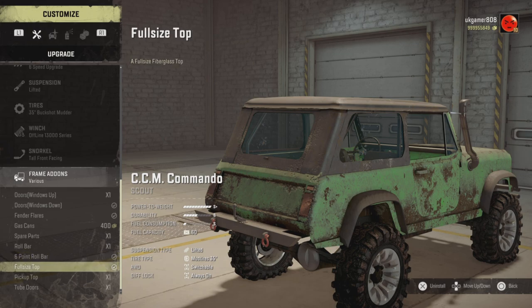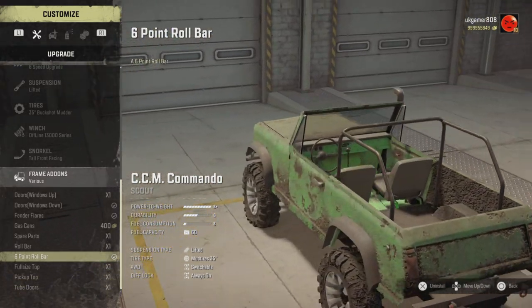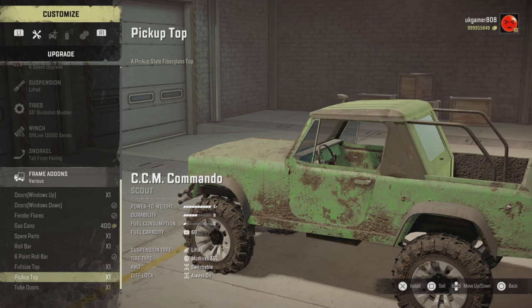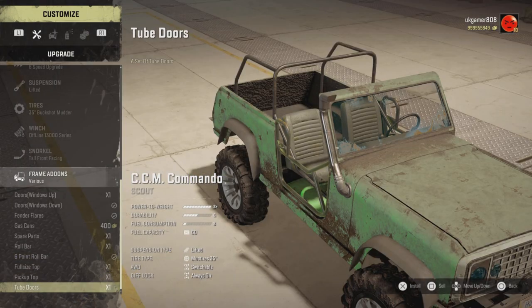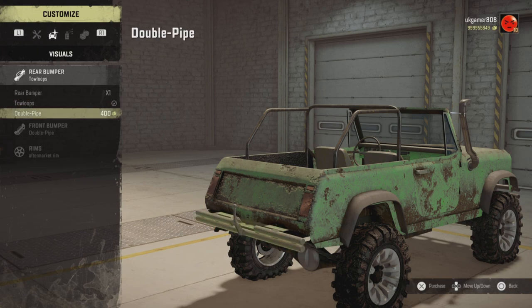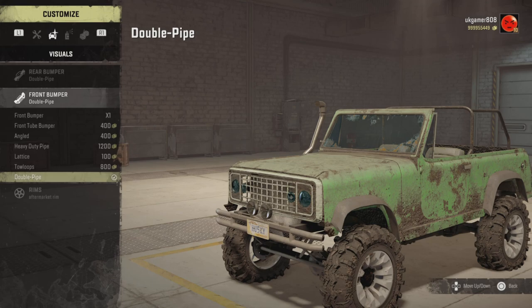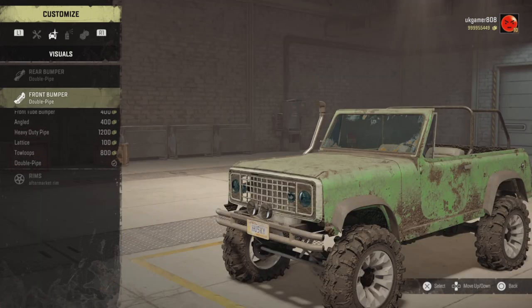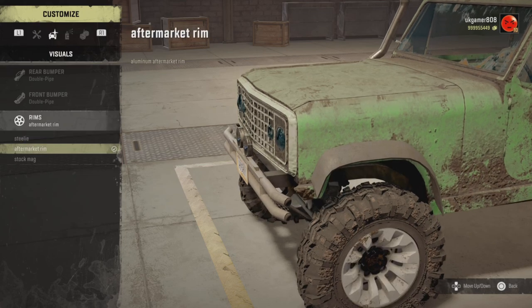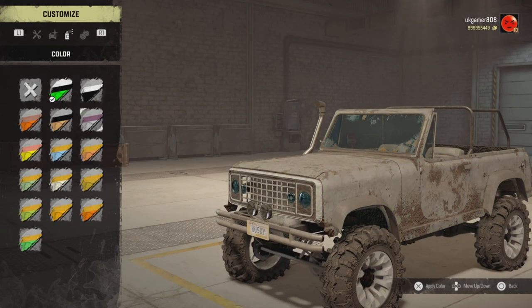There are gas cans, spare parts, a roll bar option, a six-point roll bar option, and a full-size top you can move up and take off if you want it open - something a bit different. There's also a pickup top and tubing on the doors. On rear bumpers there are a few options - I'll go for the double pipe. On the front there are quite a few bumpers too; I like the double pipe so we'll go with that. Rim-wise there are steel and stock mag options.